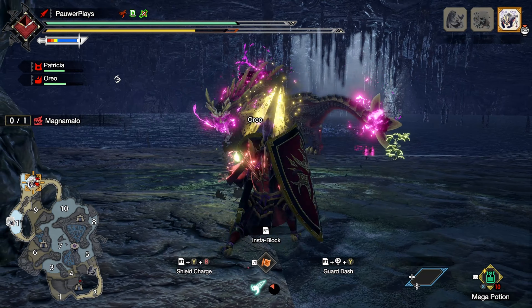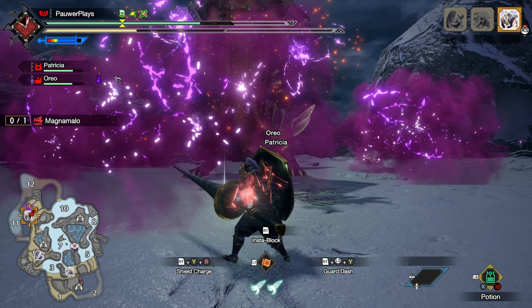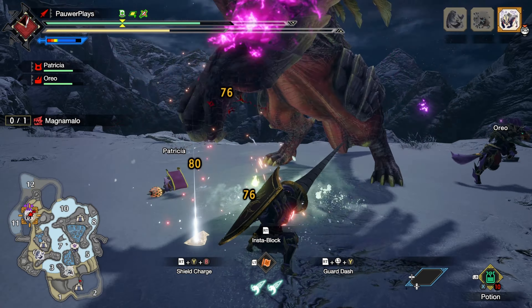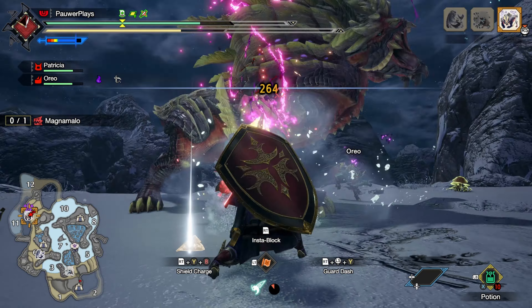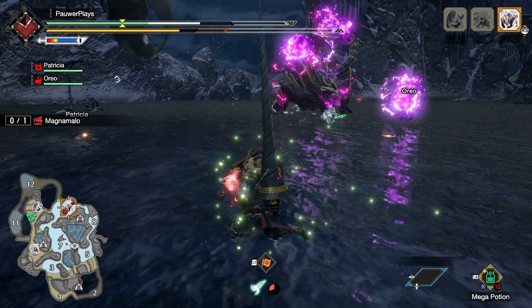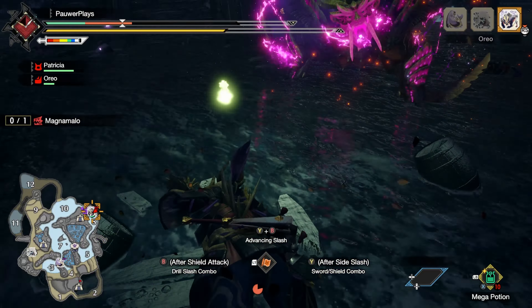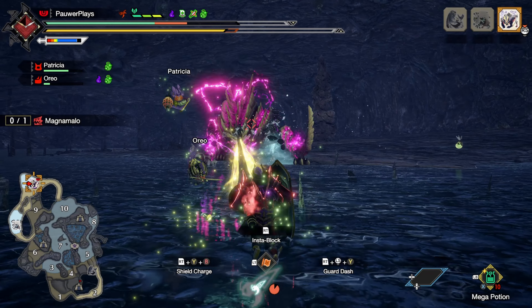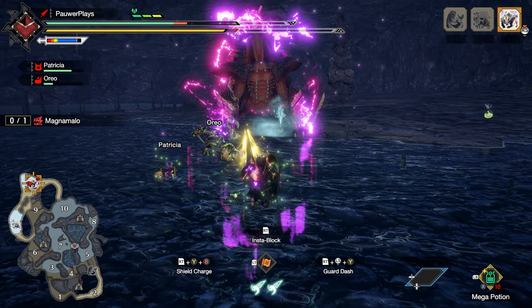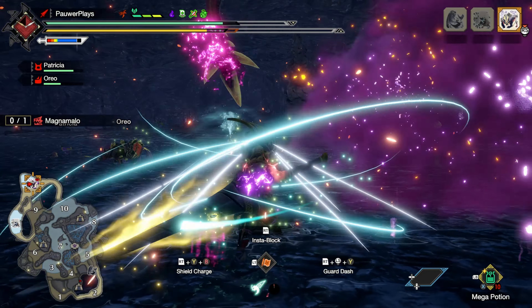When enraged, it will engulf itself in purple hellfire and use it in various ways to attack those foolish enough to challenge it. It can shoot out balls of hellfire as projectiles or release explosive dust clouds. Magna Malo will also use its speed to zip around the screen, launch hunters into the air, then dive down and cause a big explosion.